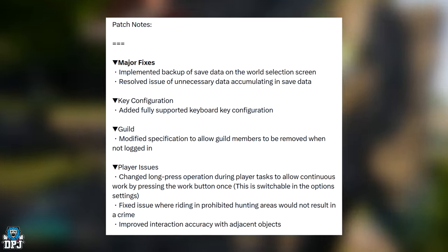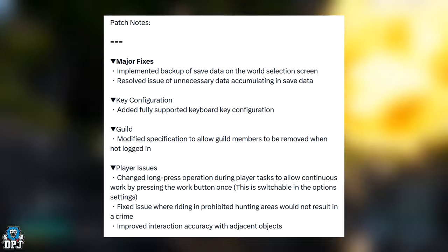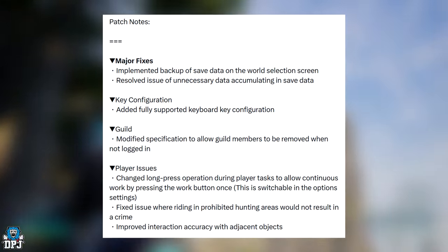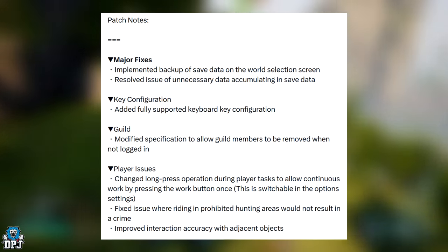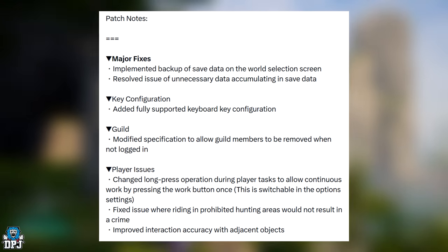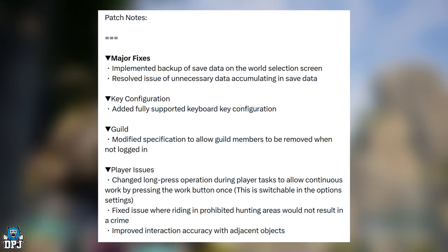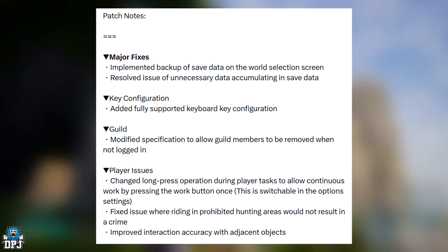Key configuration: added fully supported keyboard key configuration — pretty cool. Guild: modified specification to allow guild members to be removed when not logged in. Player issues: changed long press operation during player tasks to allow continuous work by pressing the work button once. This is switchable in the option settings — that's actually quite a good change.